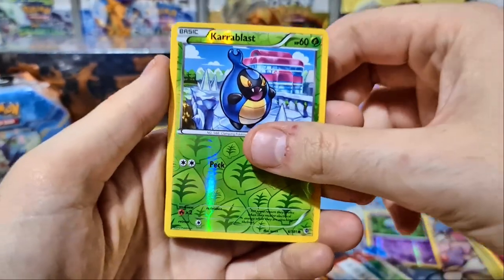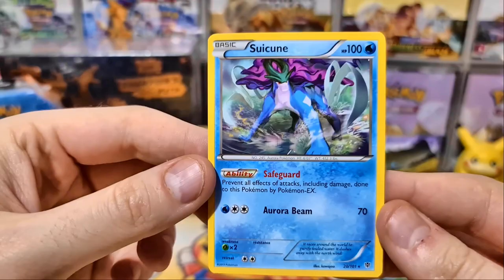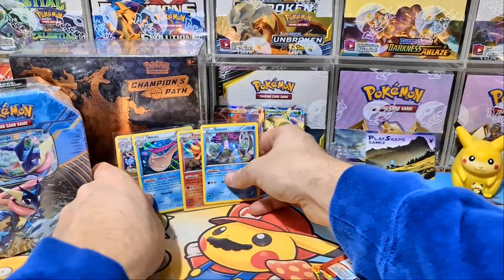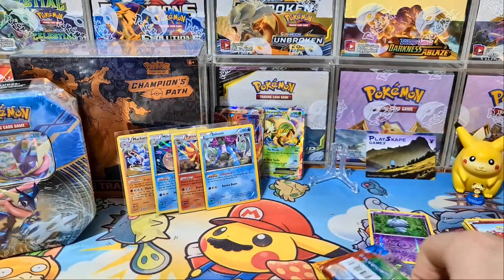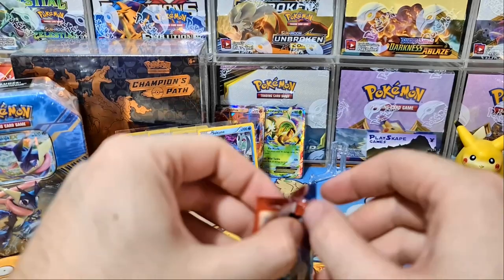Larvesta, Munna, Karrablast... Oh, it's a Suicune! I've not seen this Suicune before — that's beautiful, first time actually seeing this one. It's got Safeguard as well, that's pretty cool. I'll probably sleeve that up — Suicune's always a quite cool little card to get. We haven't got any WTF epic pulls yet, but wasn't overly expecting it from random tins. XY — I would love to show you the Full Art Yveltal and Xerneas.